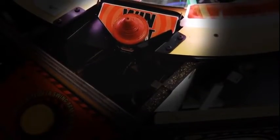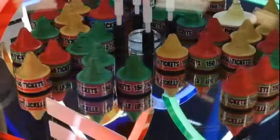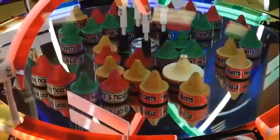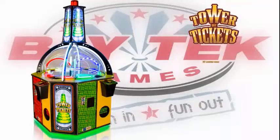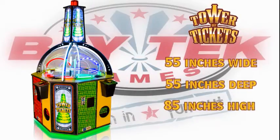NFC technology allows the game to read the ticket bundles. Once the win spot reads the chip in the tower, it then returns the tower to the playfield for 100% contained play. Tower of Tickets is 55 inches wide, 55 inches deep, and 85 inches high.